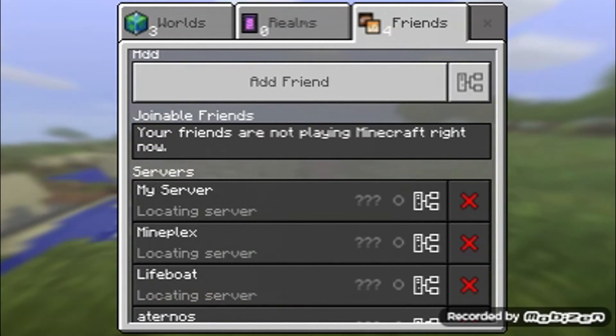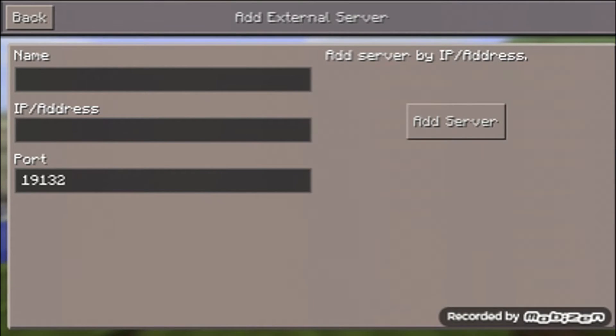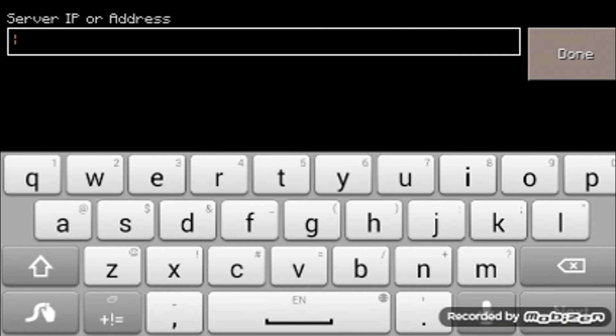Alright, so what you're going to do is you're going to go over to your friends. First we're going to go to Create World. Now you've got to hurry because there's a timer on it. It doesn't matter what the name is. What matters is that you've got to do the IPs.